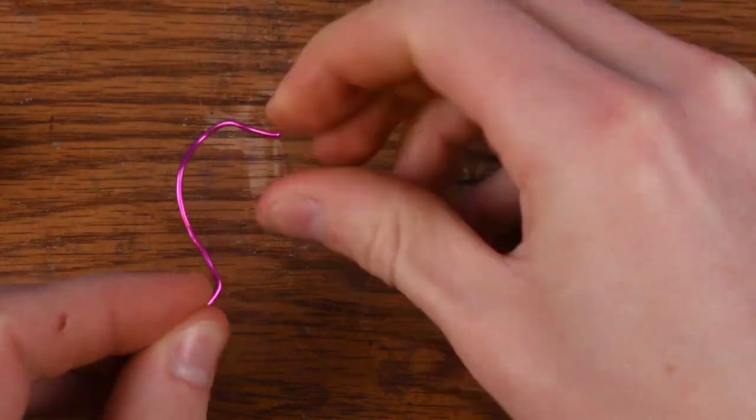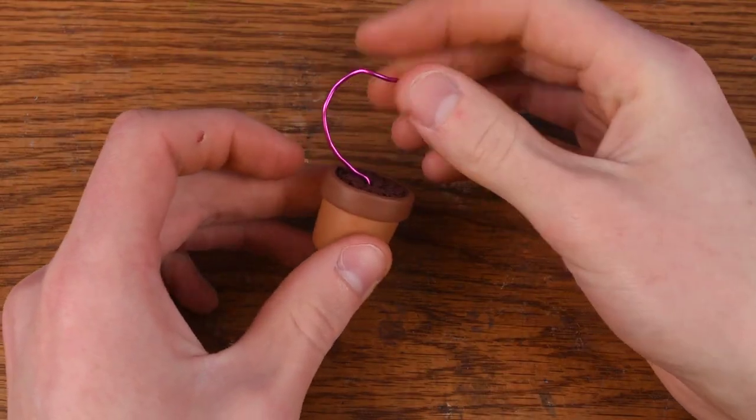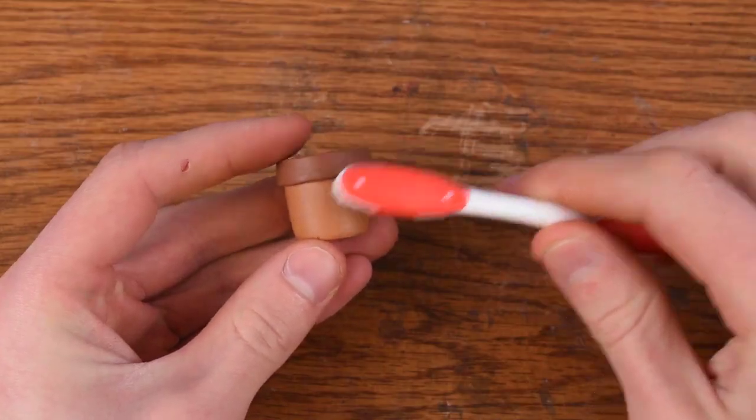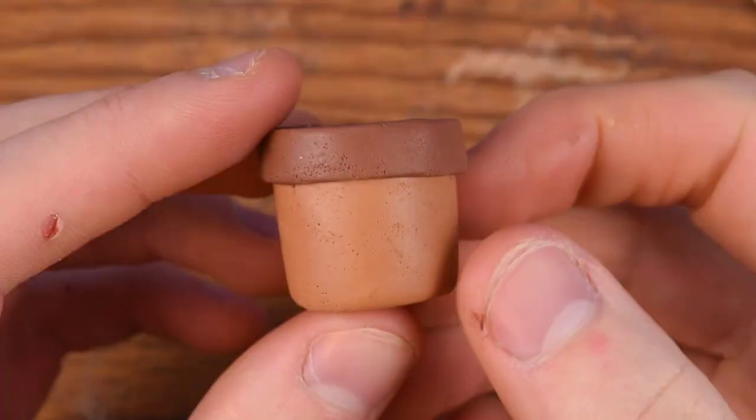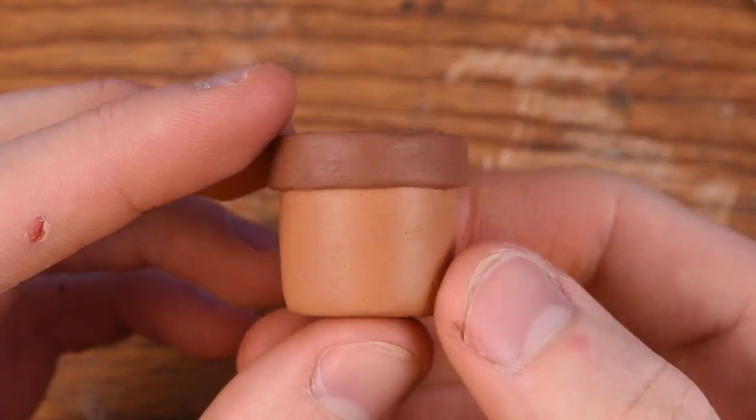As you saw, I used my X-Acto knife and made a really nice dirt texture for the pot. Now for some more texturing we can use our toothbrush. I've used this a few times in the past and it gives a really nice realistic look to things like this.